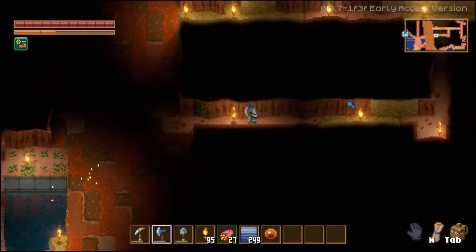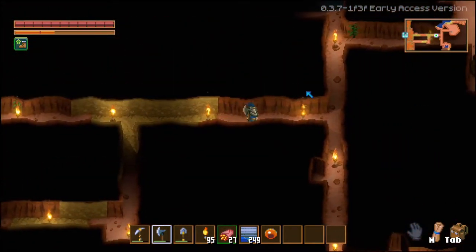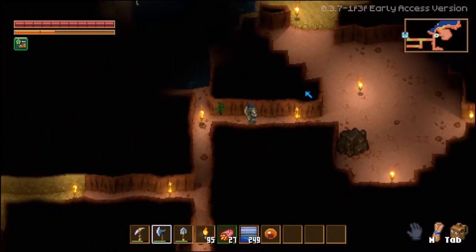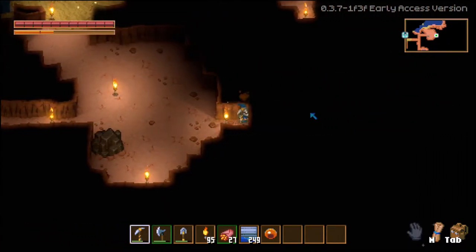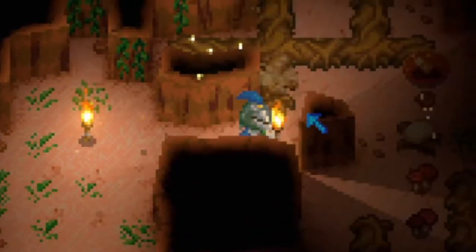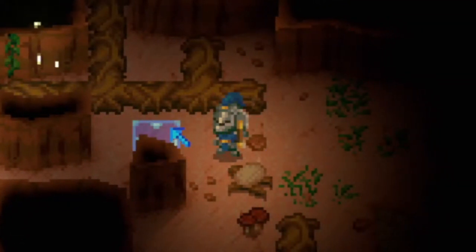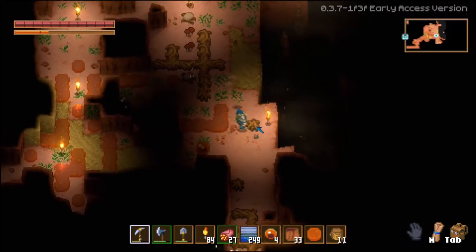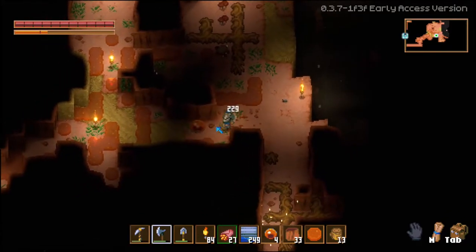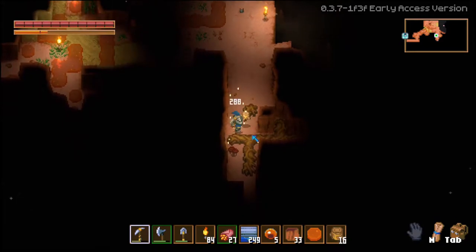We still haven't killed the worm, which I really want to do, but we're going to have to figure out how to do that. I did find some pretty cool items over in the stone forgotten ancient area. One of the things I found was this massive battle axe that does 260 damage per hit. Anytime I see a wide open chasm like that, it's usually a biome transition, so maybe there is something over here.